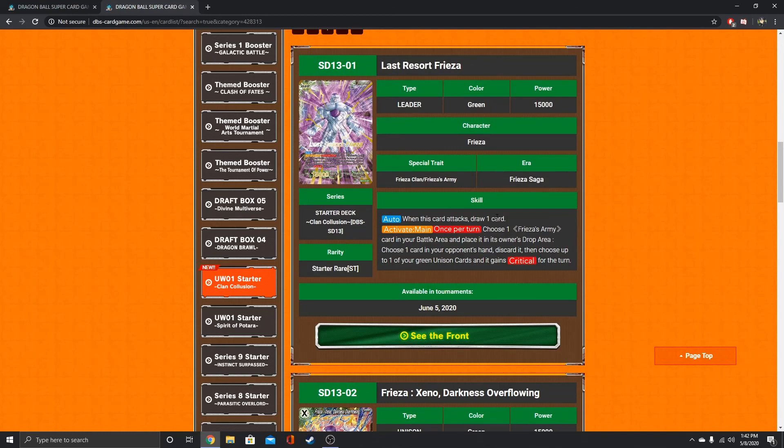When this card attacks, draw one card — standard. Activate Main on the awakened side: you don't have to attack at all. Choose one Frieza Army card in your battle area, place it in its owner's drop area, choose one card in your opponent's hand and discard it — you get to choose this time, which is pretty nice. Then choose up to one of your green Unison cards and give it crit. You can use the Set 5 green Frieza to self-awaken without attacking. Regardless, you want to take advantage of making your opponent discard whenever you're attacking. He's got all sorts of options.